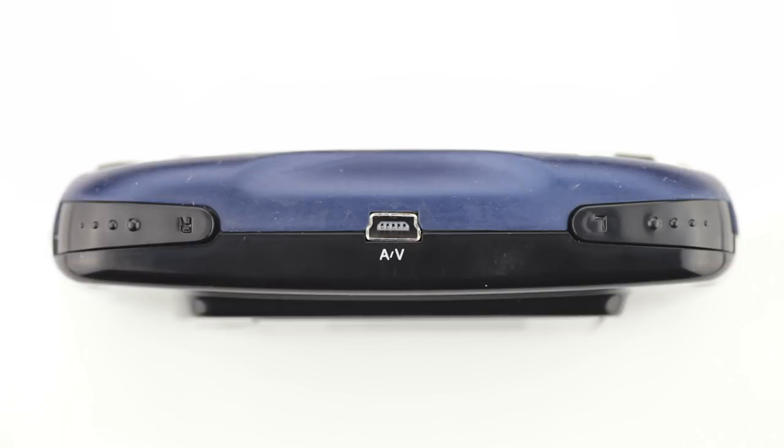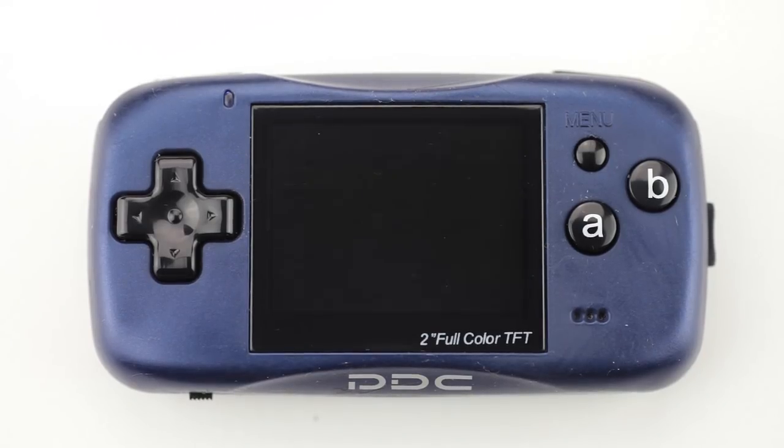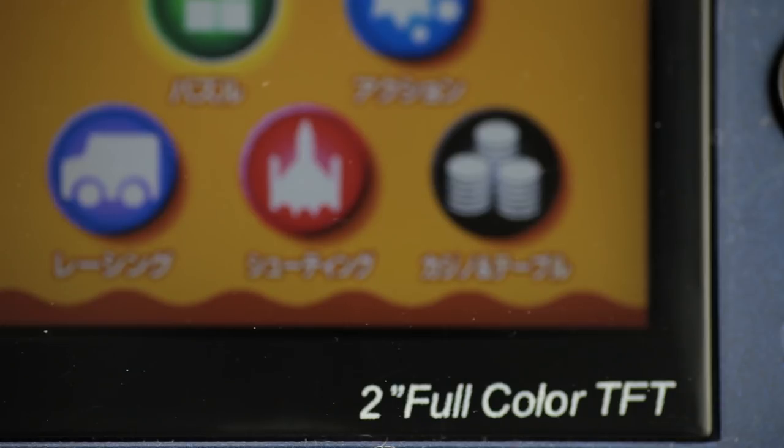A cool feature this system has is that it actually has a video out, which is something I think Nintendo should have utilized with the Game Boy Advance, Game Boy Micro, or the DS or 3DS at this point. But these guys in 2006 already had a video out that worked really well. So if you ever wanted to play one of these things on a big screen, you just had to plug it up and it actually works pretty easily. A really cool thing is that the screen on here is super clear — incredibly sharp, and really for a system that didn't cost that much, the screen is one of the best I've ever seen on a portable device of this kind.